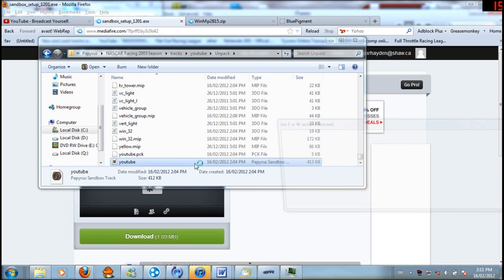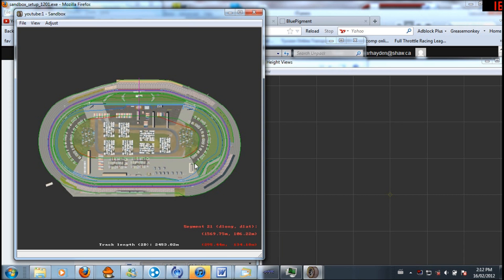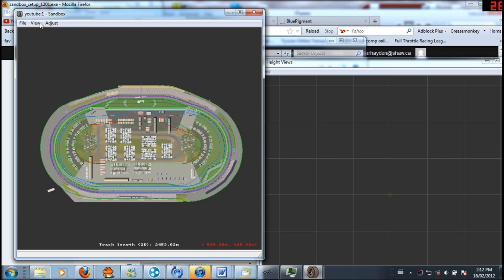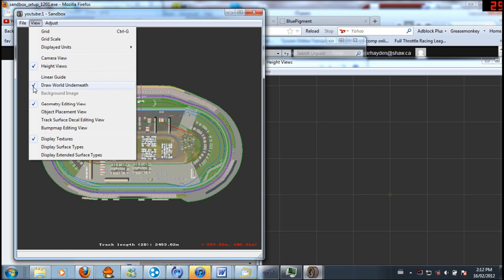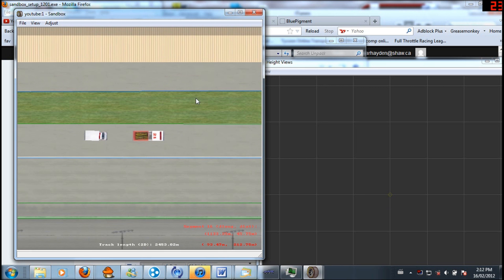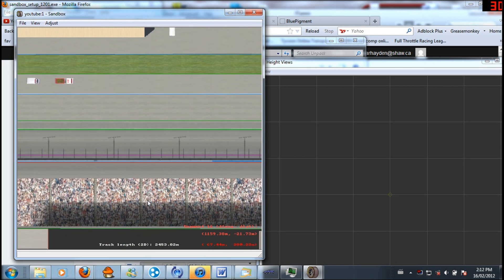By default it should open up the sandbox. You might have to go and select sandbox to open this. When it opens up, it'll look like this, or at least at my end it does. When I first started it didn't, and it got me confused a lot. So all you need to do if it looks like that is go over here, and under View — the third thing down — you'll see 'Draw World Underneath.' Click Draw World Underneath so it has a check mark, and then it'll show you all your MIPs. MIPs, in case people are wondering, is just like the pictures — they're not the actual fire trucks or anything, those are MIPs. But the grass, walls, pavement — that kind of stuff — that is all your MIPs.